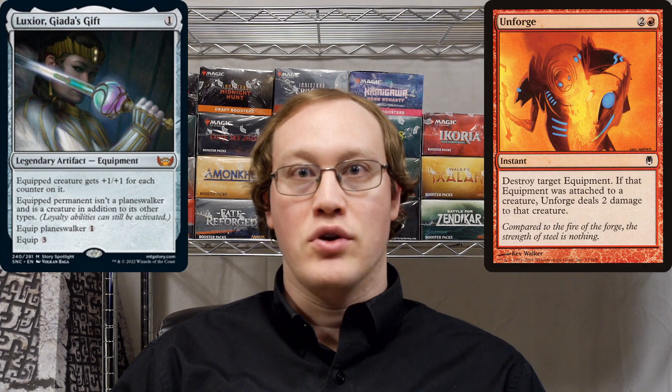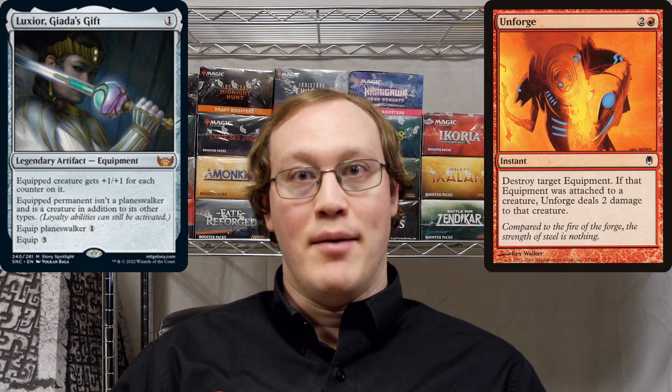Hey everyone, welcome to Judging for the Win. I'm Dave and this is my daily ruling. Today's question was suggested by a viewer — thanks to Nomsel for this one. Amy plays a Planeswalker and then equips it with a Luxior. Afterwards Nick plays an Unforged against the Luxior. What happens to the Planeswalker?